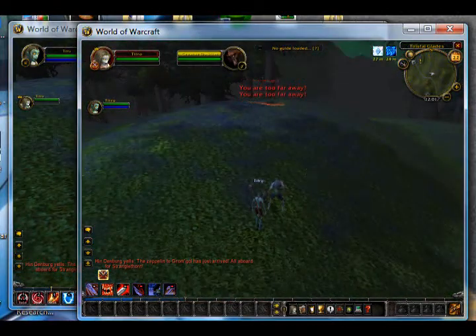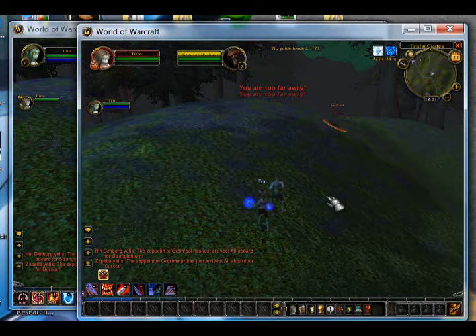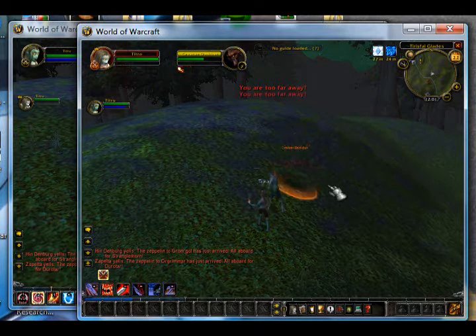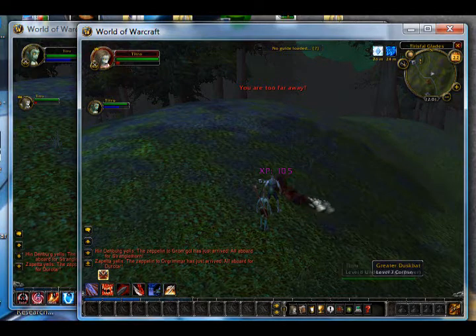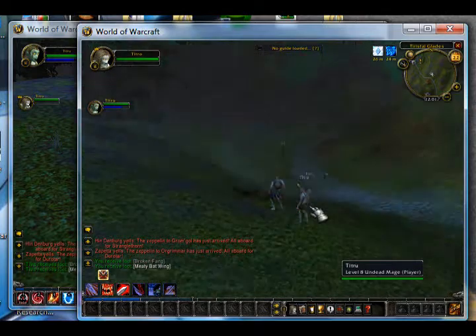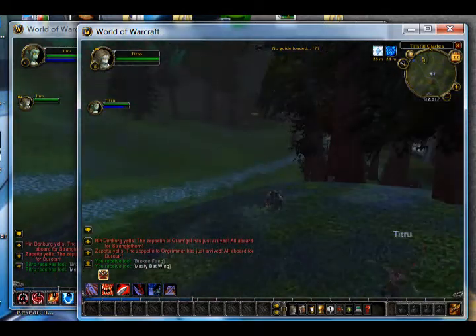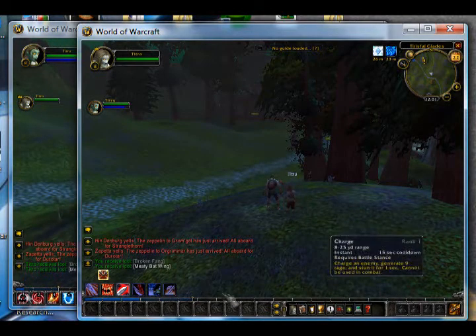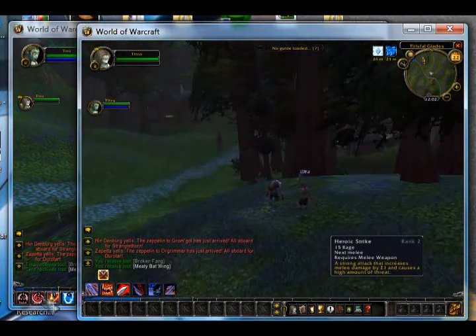On this Dusk Bat, I press 2 — that casts Frostbolt. Press 2 again — that casts Fireball. Two again — another Fireball. My other guy starts attacking. Two one more time and it fires Fireblast. Of course this is easy because it's two level 8s fighting a level 7, but really we could probably fight a level 15 and still win because my warrior can tank and my mage can stay back and use spells.